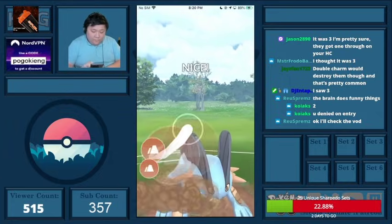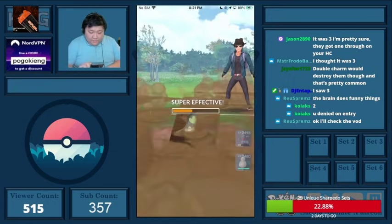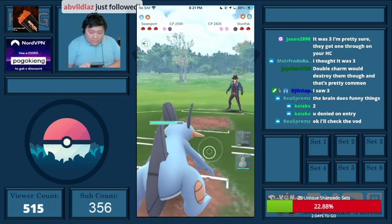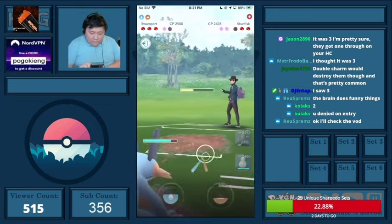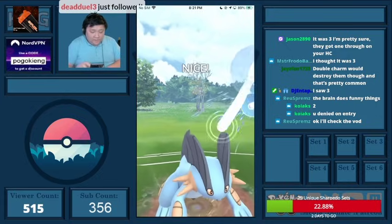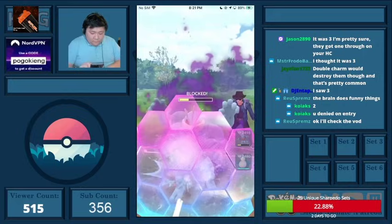I don't see them having a great answer. Some people ask me why I Earthquake here — one, I don't expect them to shield because this is a losing matchup; and two, I over-farm a little bit because I can survive a Cross Chop. One Earthquake will KO, whereas one Hydro Cannon would not — I'd have to throw two Hydro Cannons.